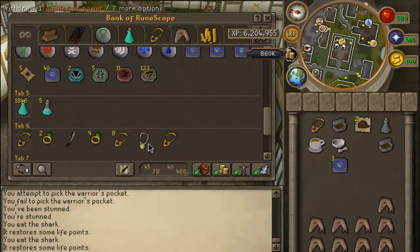This is my jewelry tab. Yeah, I ain't got much jewelry. But I got skills necklaces, which I use a lot. If I teleport to a Fishing guild, it's kind of right next to Ardougne, Camelot, and all that, so it makes it really easy to get around.